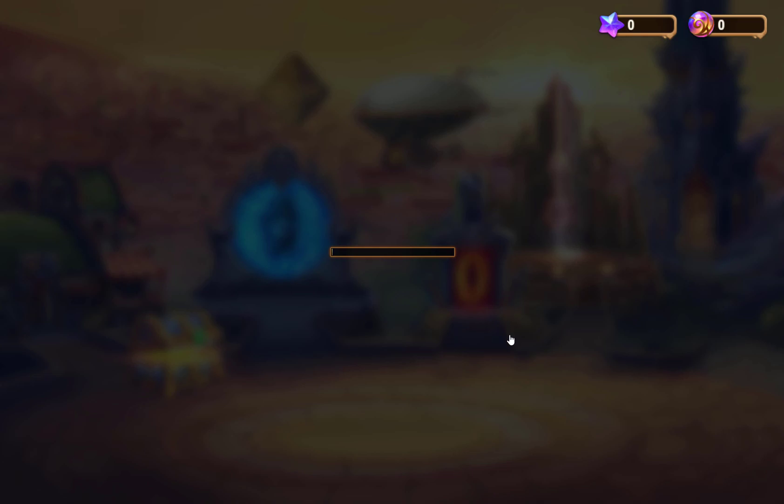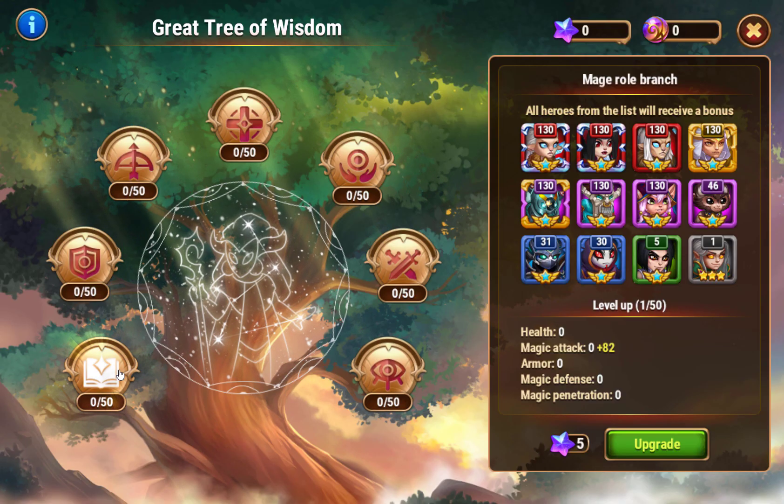You have the Great Tree of Wisdom - this is where you get the different branches. You have the mage role branch: that's health, magic attack, armor, magic defense, magic penetration.